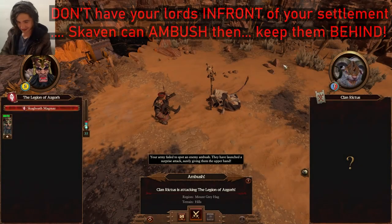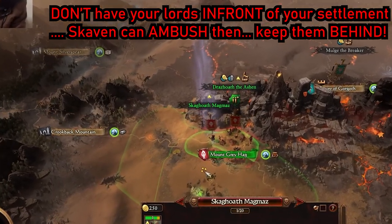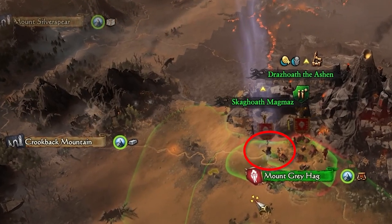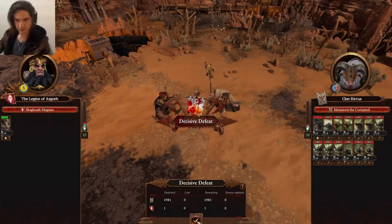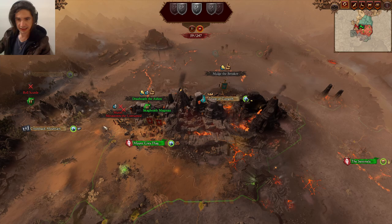I didn't consider the fact that I had my new lord way too far ahead — I should have had him behind the settlement. Learn from that, don't make that mistake. He's been ambushed so my troops can't reinforce, which is sad — let's see if we can save him. It's no longer a perfect 20 turns. We ran away but we get to live, which is nice. We've just moved back and he has both of his remaining armies here — we'll finish them next turn.